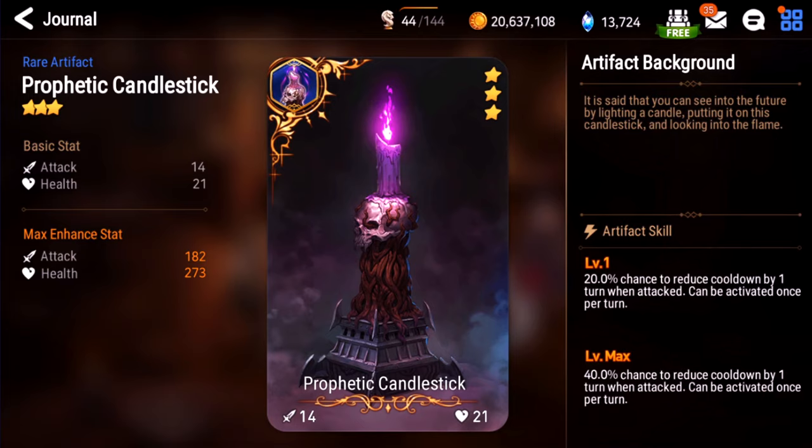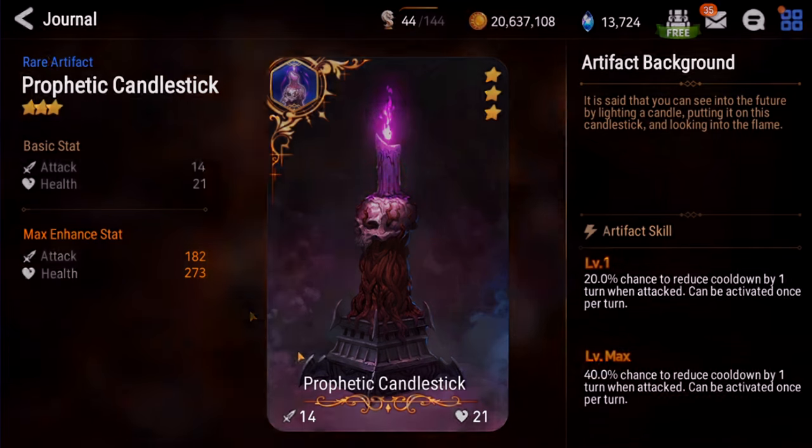This one in Arena is not too good, but for Guild Wars it's pretty powerful. People even put this on like Dark Corvus sometimes. 40% chance is a decent proc rate and it reduces all your cooldowns by one turn. I'd say this is a B-, situationally useful.